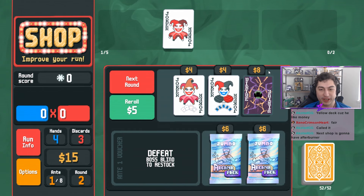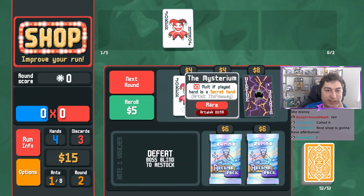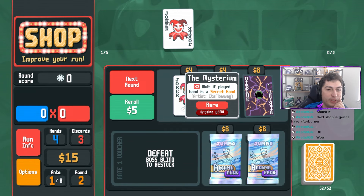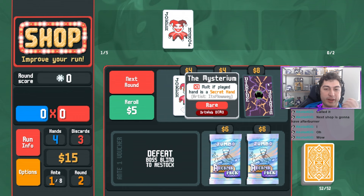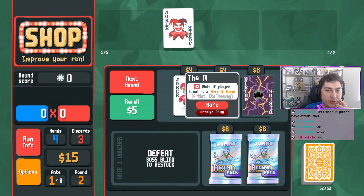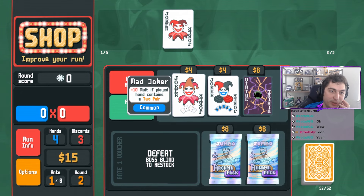Whoa - first new joker! Times three molt if played hand is a secret hand. So it has to be a flush five, a flush house, or a five of a kind. That seems kind of hard to get off the rip. But not impossible.